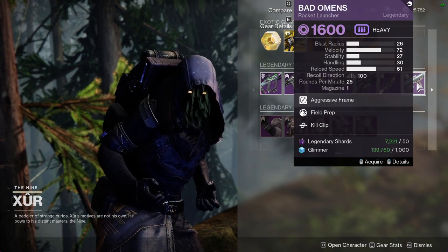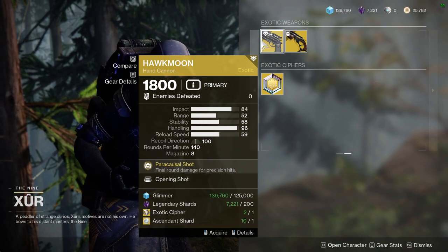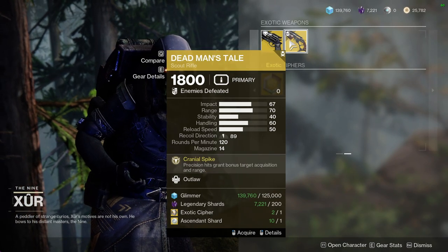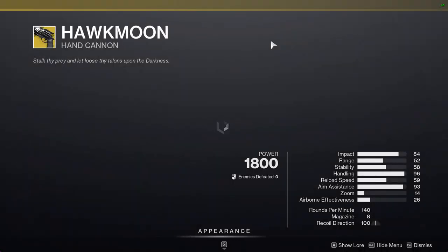Bad Omens with Field Prep and Kill Clip — that's pretty much it. And then we have Hawk Moon with Opening Shot and Dead Man's Tale with Outlaw. Hawk Moon with Opening Shot is definitely worth picking up, I think, at least for me.